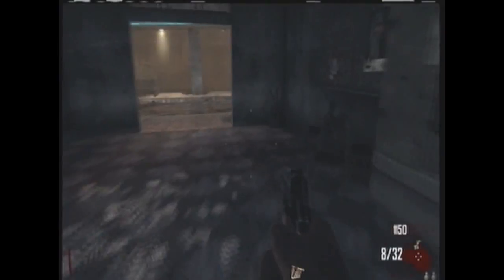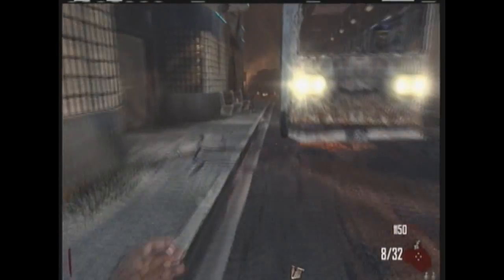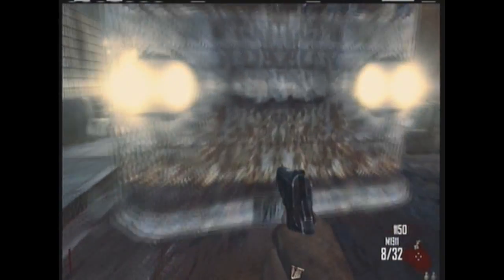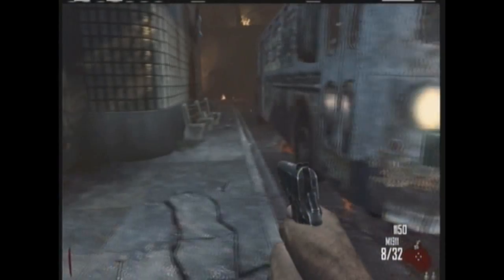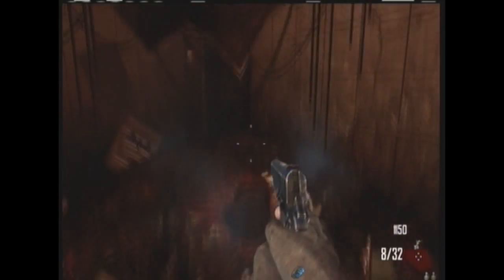The first part you're going to need is the meteor, which there's only one location for, and that's right here at the bus depot. You can crouch down and grab it from this little area right here. Next part we're going to grab is the radio.